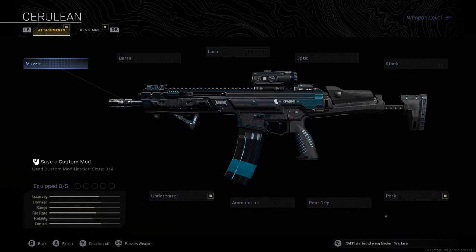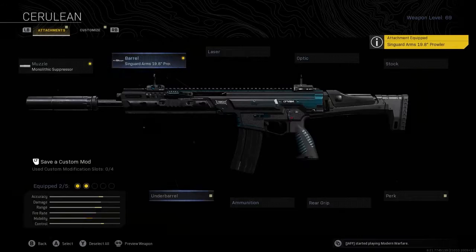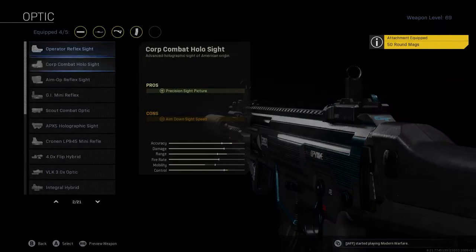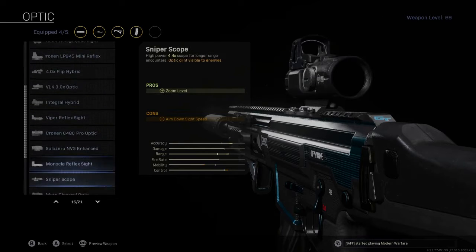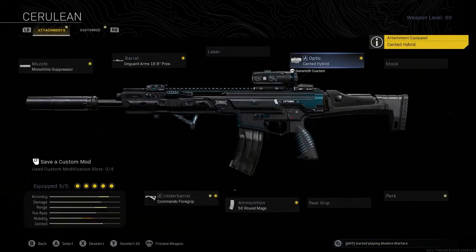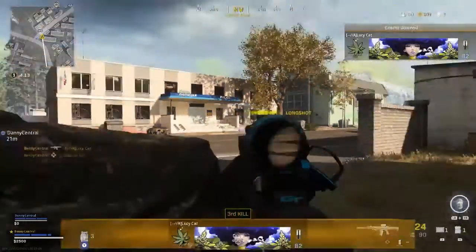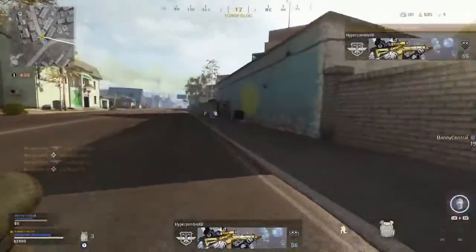On the Kilo itself you want the Malefic Suppressor, the Syngard Arms 19.8 Prowler Barrel, the Commando Foregrip, and the 50-round mag. Then you have a choice of two scopes: the VLK 3x Optic or the Canted Hybrid, which gives you 3.25x magnification while keeping it within the low-zoom weapon category for maximum aim assist. If you want to try a new gun to mix up your gameplay in Warzone Season 4, definitely give the Kilo a go — it's an absolute beast and a lot of fun to use.